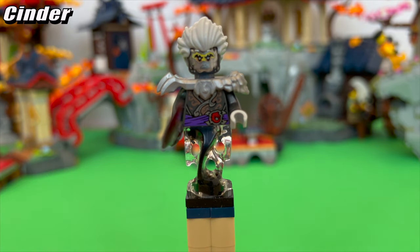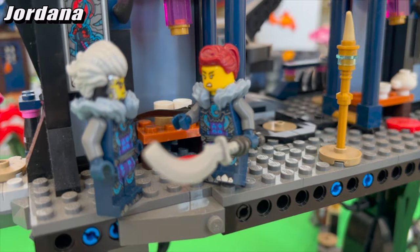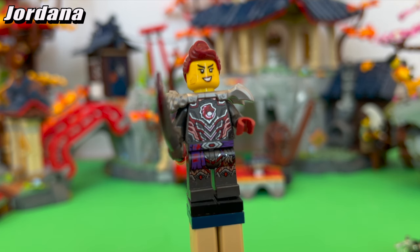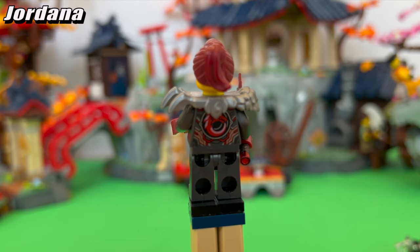At the moment, Jordana gets the better treatment this time around, which I find a bit ironic since in the wave before I felt like Cinder was a lot better. Her suit feels like a fusion of her Imperium background and Wolf Mask influence, and the bronze highlights on her hips and a little bit of the back are absolute chef's kiss for this figure.